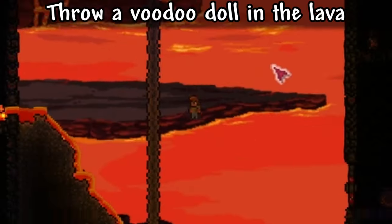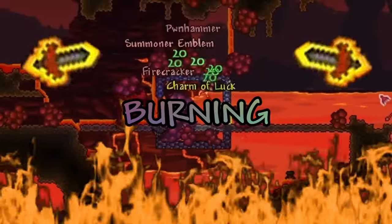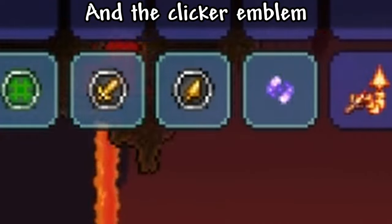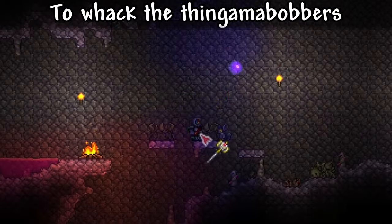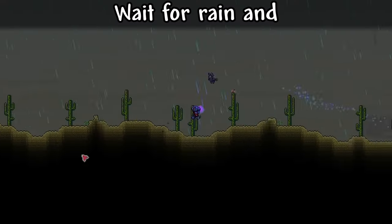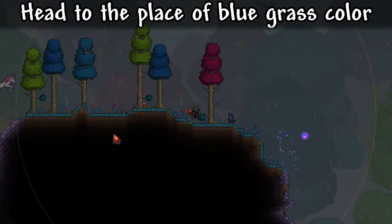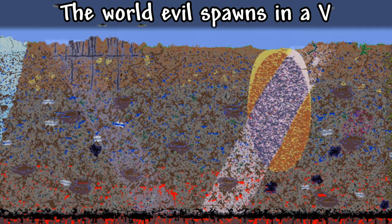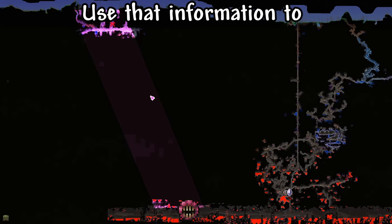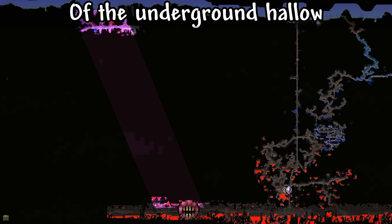Throw a voodoo doll in the lava and click the heck out of the wall of flesh. Now that you've got the burning super death clicker and the clicker emblem, get the big red button from the bomb man. Head to the place of unusual grass color to whack the thingamabobbers with your new hammer. Wait for rain and head to the place of blue grass color. Smack some rainbow slimes and gastropods for the rainbow bricks and chocolate chips. The world evils spawn in a V from where you end the wall of flesh.